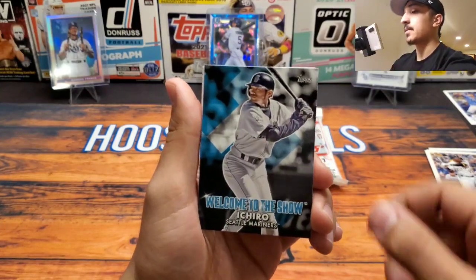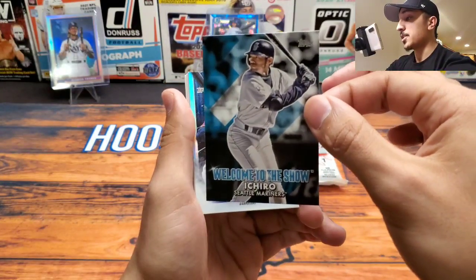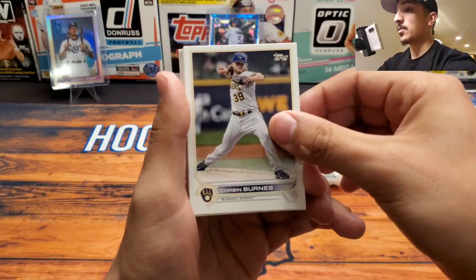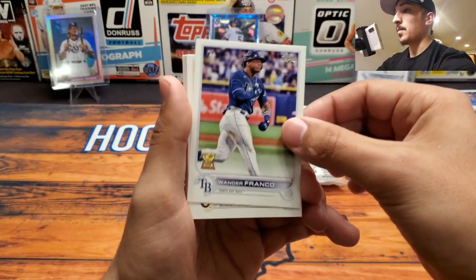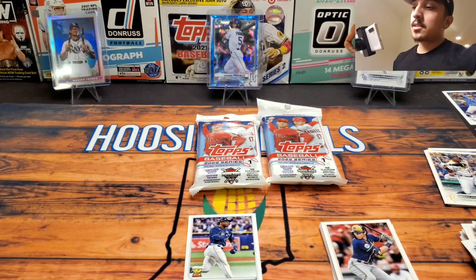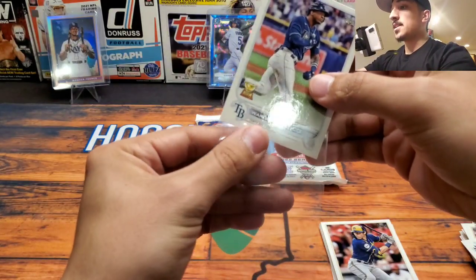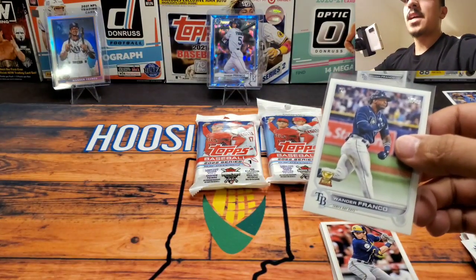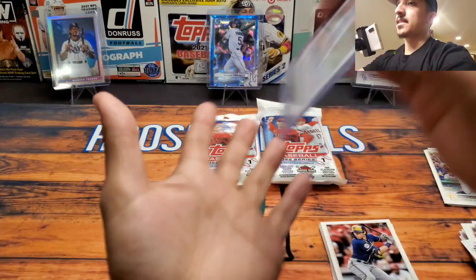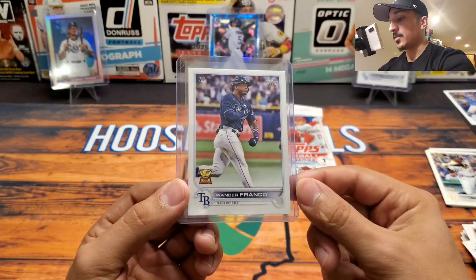The big news is Fernando Tatis being out for the next three months with a wrist injury, apparently suffered while on a motorcycle. Welcome to the Show Ichiro - that's a cool card, set that to the side. Jose Ramirez, Kris Bryant. Corbin Burns - boom! We got Wander Franco! Another Wander Franco rookie to add to my PC. I'll sleeve and top-load them right away. You really hate to see injuries to any player's career, especially young superstars with so much potential.